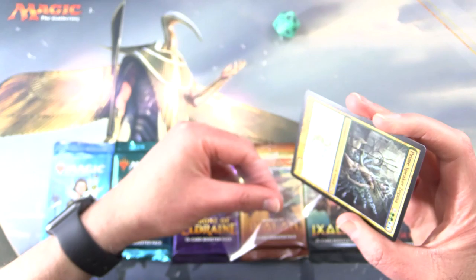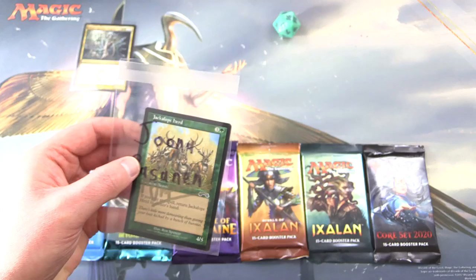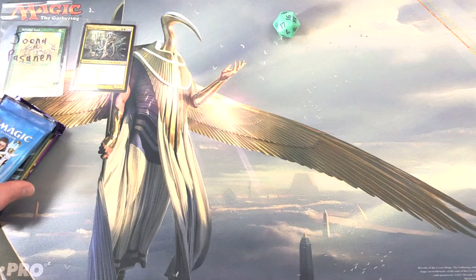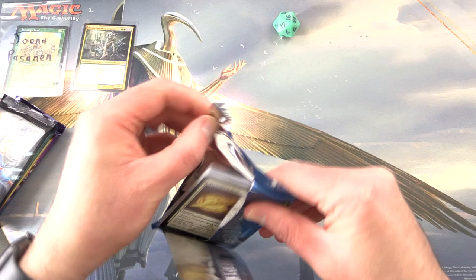Let's set this aside and introduce the patron — it's actually a new patron, Juno Pessonen. Thank you for being a patron. Gets a signed jackalope herd card. Patrons get the rares, mythics, foils and anything over a buck.